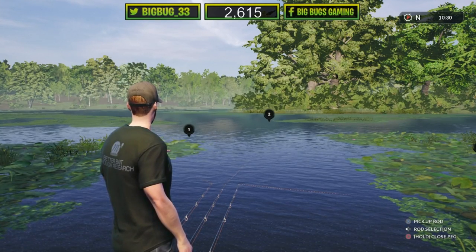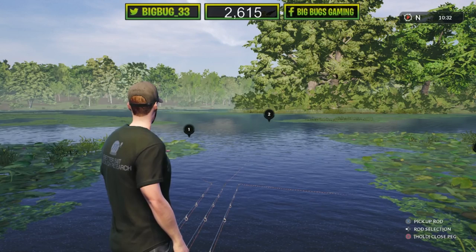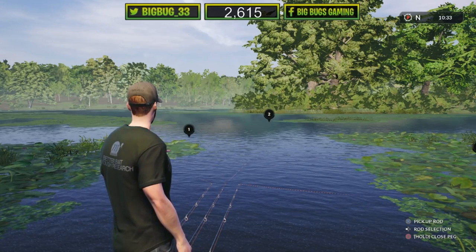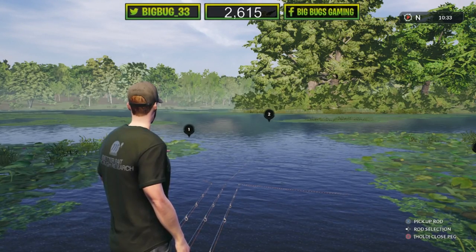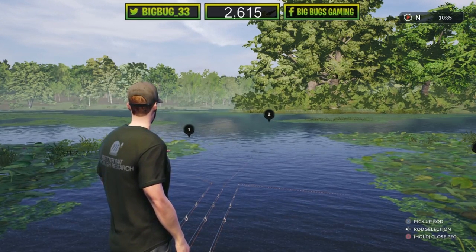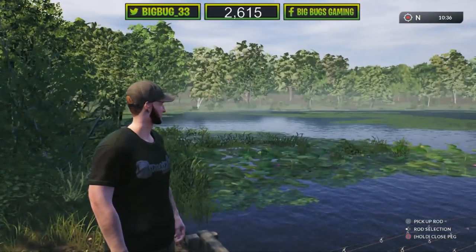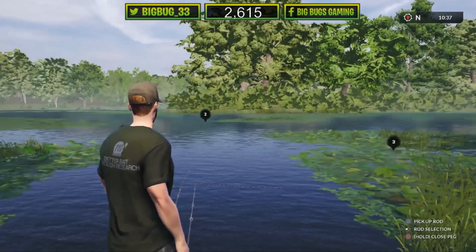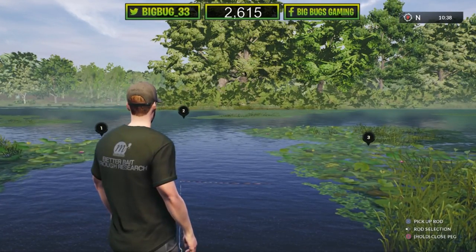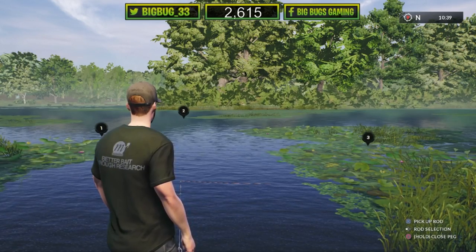On the right hand side, tiger nuts and Activates work well. You want to fish tight to the reeds — it's like a little bay area on the right hand side, as you look out of the swim. Hi Alex, Alexander, welcome. Leighton Jones, welcome. The new lake is stunning — we just moved swims, been a bit quiet here. We're going to put some spot out and see if we can get this swim going.